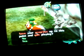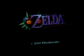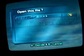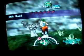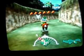Save while you're on Epona. Click yes. Go back on the file. Do not get off Epona — stay on her. And go straight into the Gorman race track.